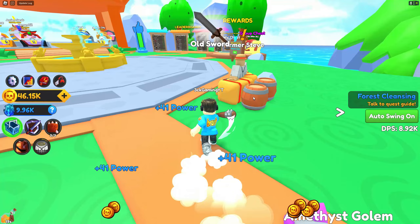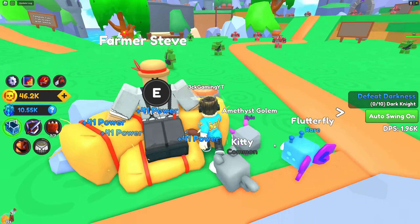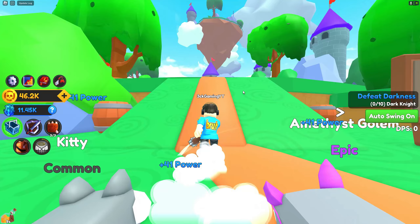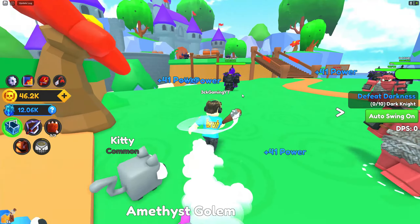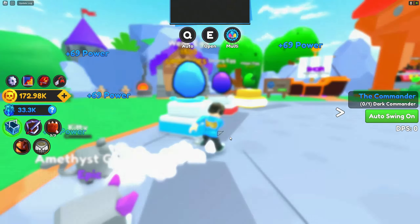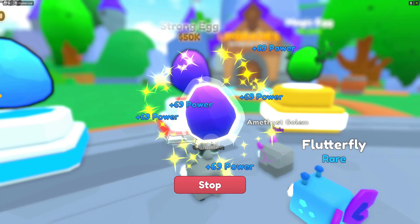So we're gonna move now to another quest. Complete this one — now it requires us to kill the Dark Knight. I believe the Dark Knight is up ahead, so let's travel. Before we do that, we are going to buy some pets from the Strong Eggs — we're gonna buy three.